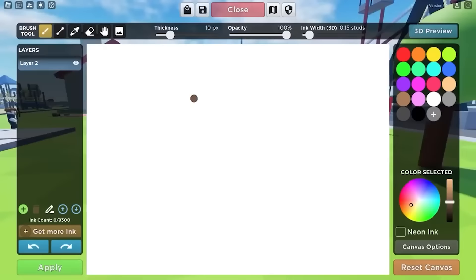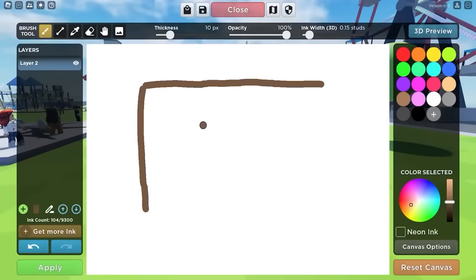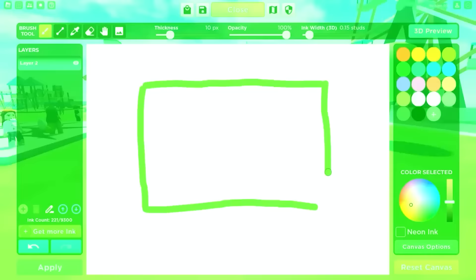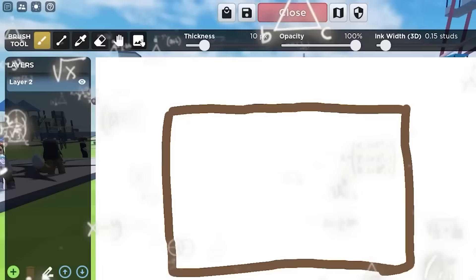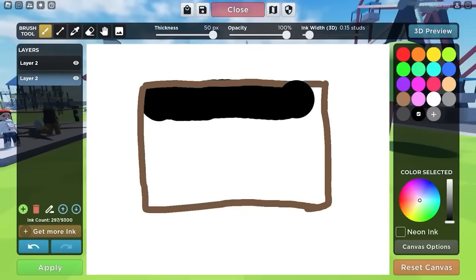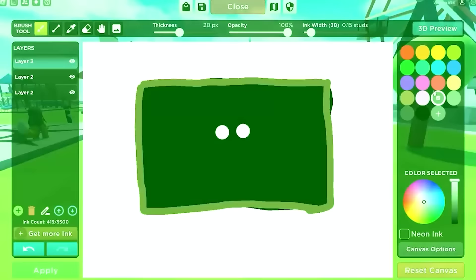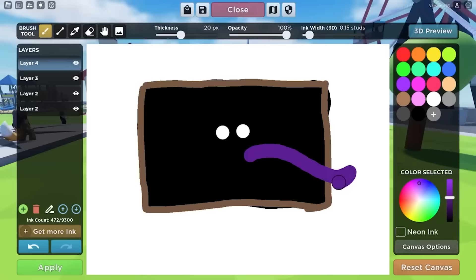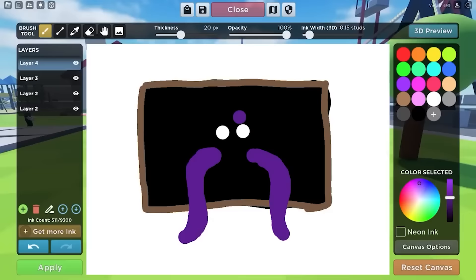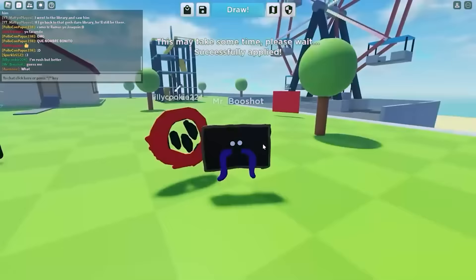Let's do one more though — we're gonna do Jeff, the shop owner. He is actually kind of simple. We just gotta add like a brown square around him to symbolize a window or something. And then we're gonna fill this in with all black. This might be like the laziest one yet. And now we add two beady white eyes, and now we gotta add his tentacles. Is Jeff like an octopus or something? I don't think anyone even knows. But there we go, that's Jeff, he's very simple. Let's apply it — it's okay, it's very simple.